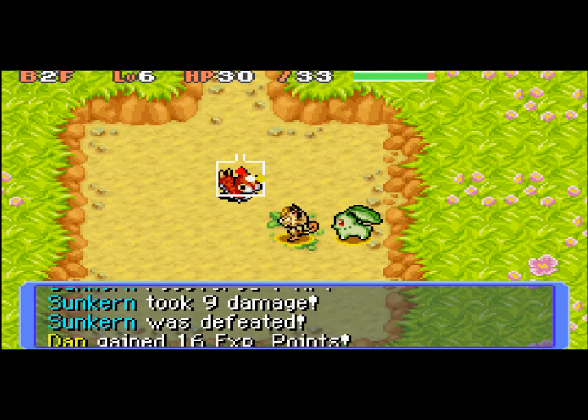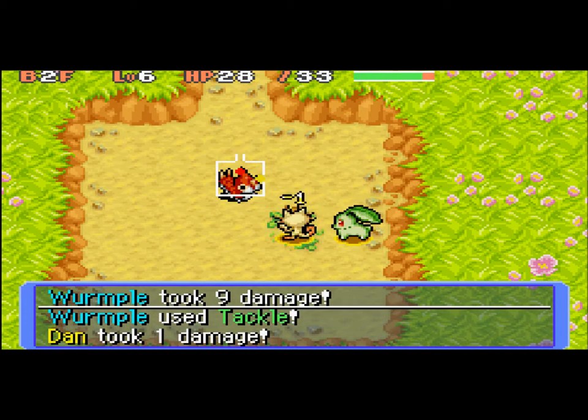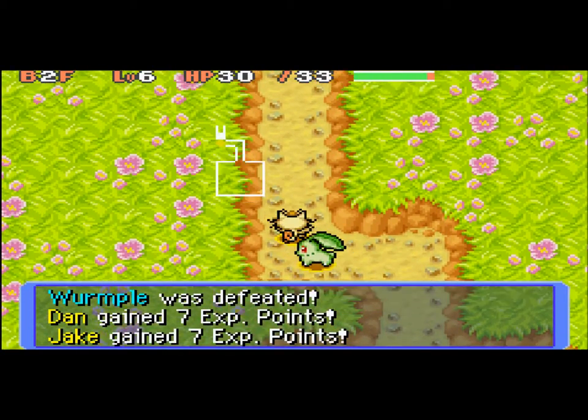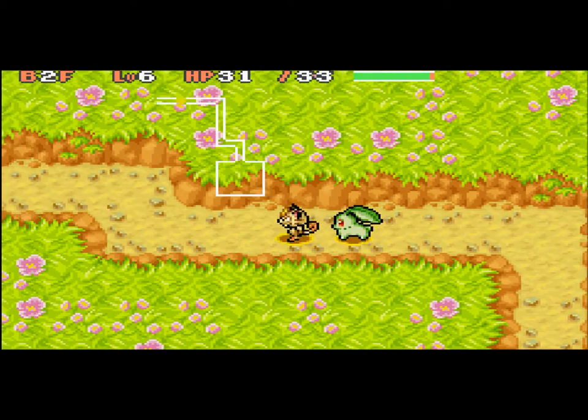There's two Pokemon here. This is kind of like a test dungeon where there's kind of practice. All you're doing is saving the Caterpie that we have to save. This is a fun walkthrough — I'm just doing this for fun.